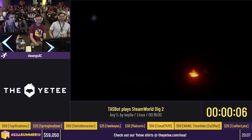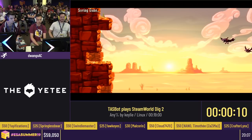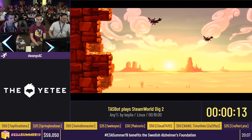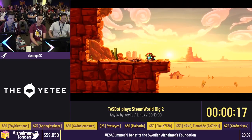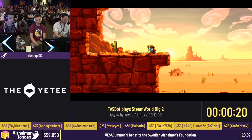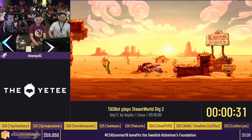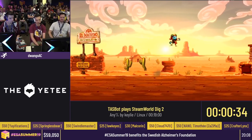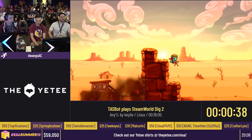This is a SteamWorld Dig 2 run by Kilai. A short story point if you didn't play either game: at the end of the first SteamWorld Dig game, we don't know what happened to Rusty, the main character. In this game we're playing as Dorothy, and we're trying to figure out what happened to Rusty. This is an adventure mining game, but you would consider mining to be slow — this game might make you reconsider that.